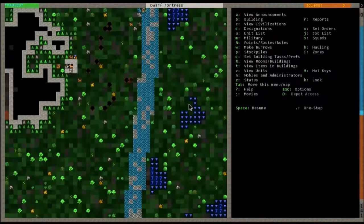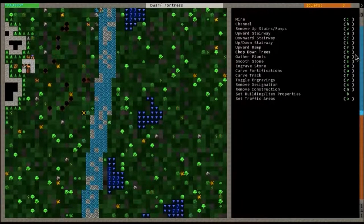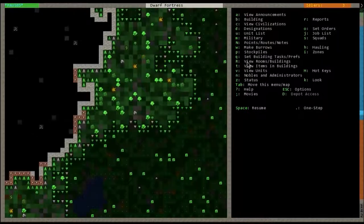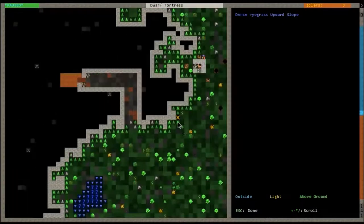If you didn't happen to be lucky enough to start with a mountain to carve into, you're going to have to do something a little bit different — you're going to have to create a ramp. Basically you are going to have to do a channel: hit D and the channel option is H. Channeling digs out to one square below where you'll be. Ramps and stairs have to follow a similar principle — the mountain is sloping up. Everything, ramps and stairs included, have to have a bottom level upward and a top level downward.